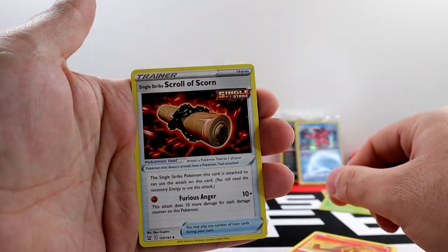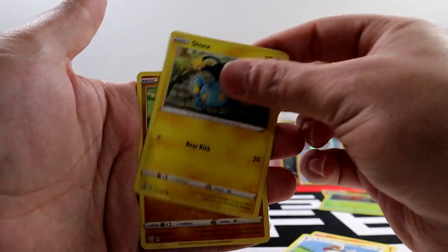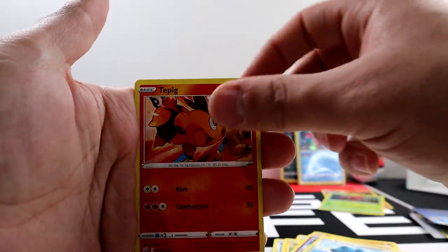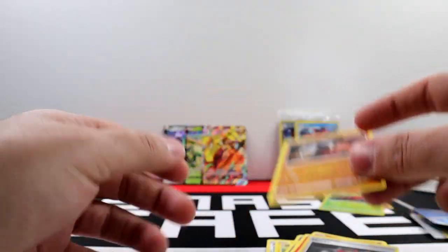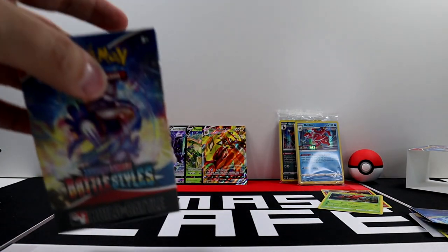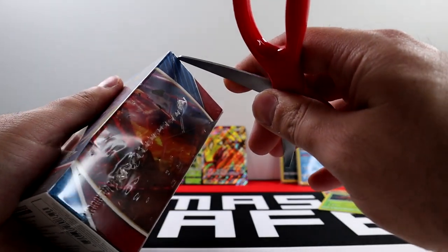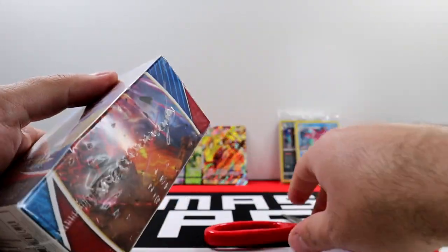We got a Heatmor, Single Strike Scroll of Scorn, Bisharp, Shinx, Gligar, Spoink, Bronzor, Tepig, Phoebe, and Stonjourner. What do you guys think? Do you think these cards are going to be playable? Do you think you're going to like the new battle mechanics with Single Strike and Rapid Strike? Let me know in the comment section.